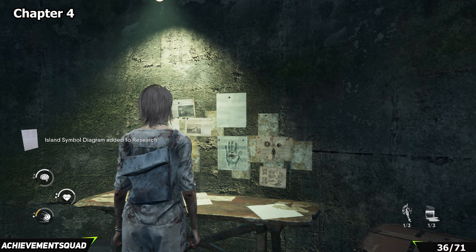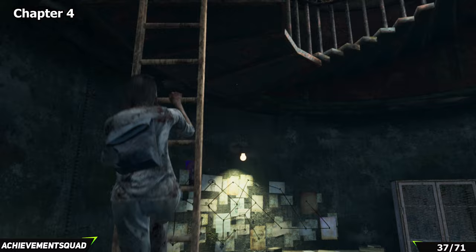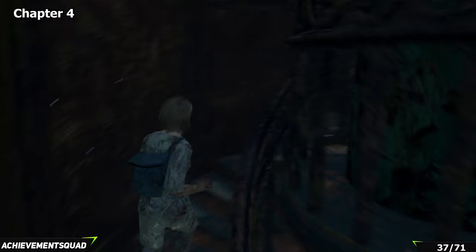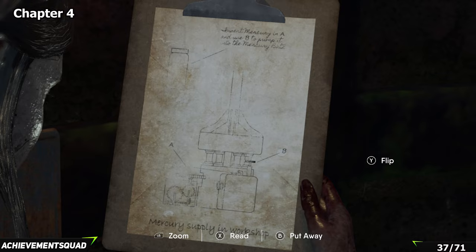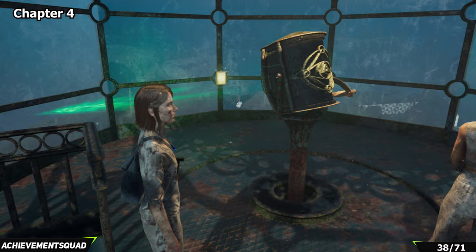From that collectible we're going up the lighthouse. Be sure to pick up everything in the lighthouse because you can miss items if you progress too far — you'd have to reload the chapter later. Make your way up the stairwell and as you get to the top you'll see the collectible straight in front of you. After a little bit more story progression and some discussions with Maya at the top of the lighthouse, stuck to the wall is going to be your next piece of lore.